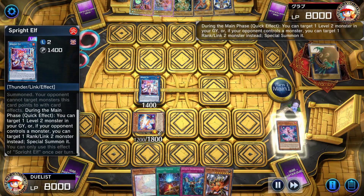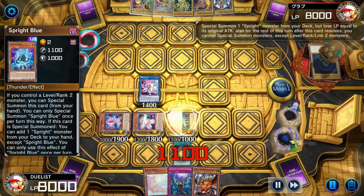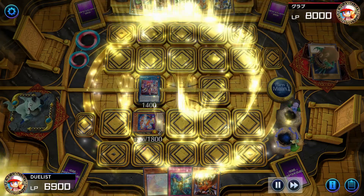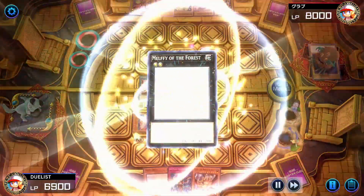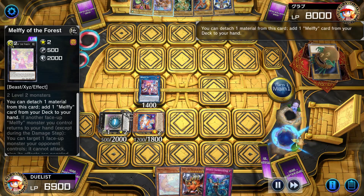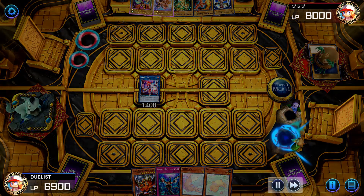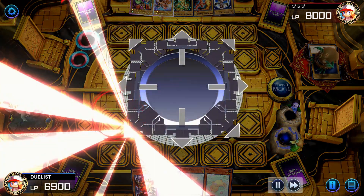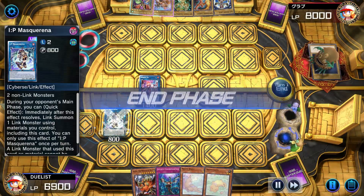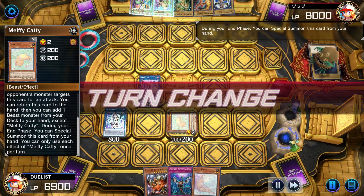We use Elf's effect to bring back Carrot. Next we use Starter to summon a Sprite from the deck, then XYZ summon Melphie of the Forest with Blue and Carrot. We use Melphie of the Forest's effect to search Caddy, then link it and Red into IV. Lastly, in the end phase we special summon Caddy.